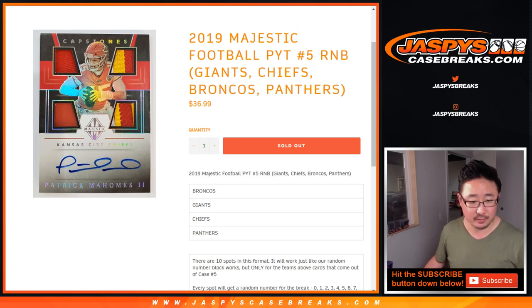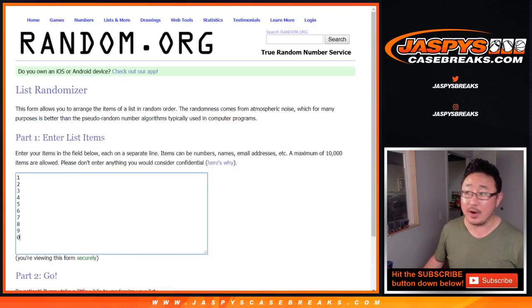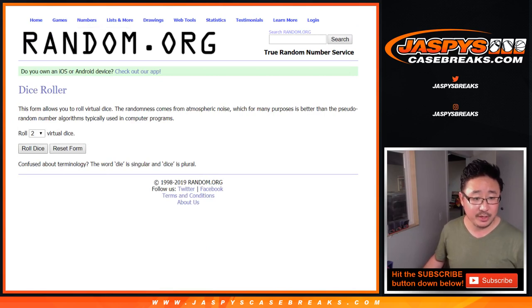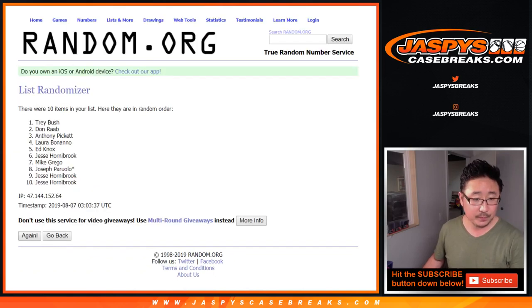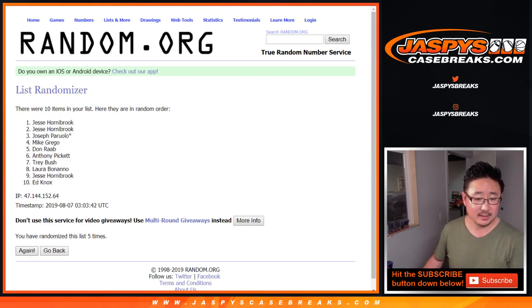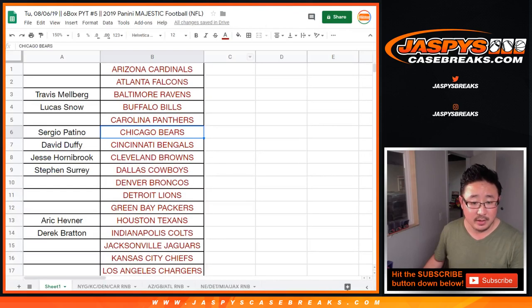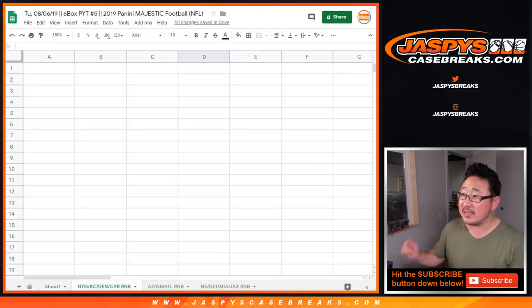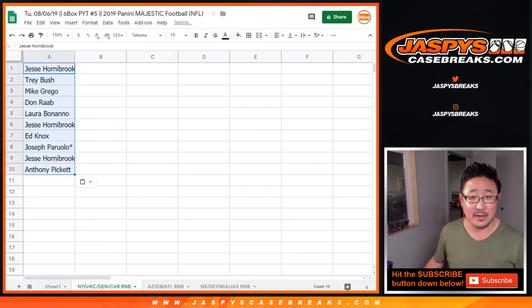So big thanks to these folks for doing the Giants/Chiefs block. There are the numbers right there — good luck. Separate dice rolls for each one. This one is going to be 11 times. After 11, we got Jesse down to Anthony. In the spreadsheet here, you'll be able to see the different tabs at the bottom of your screen. I'll share this with everybody in just a moment so you'll be able to keep track of everything.